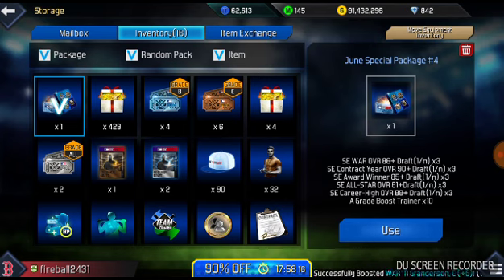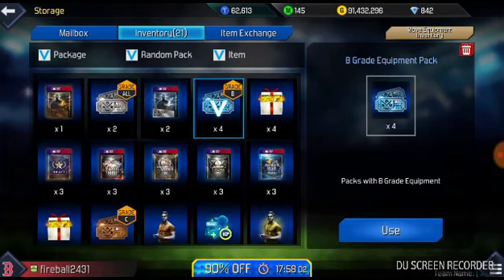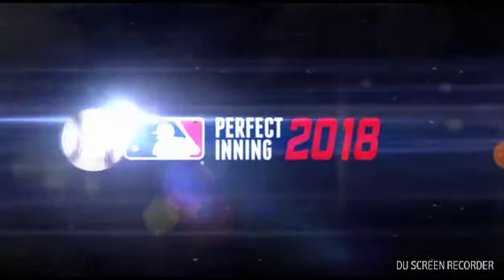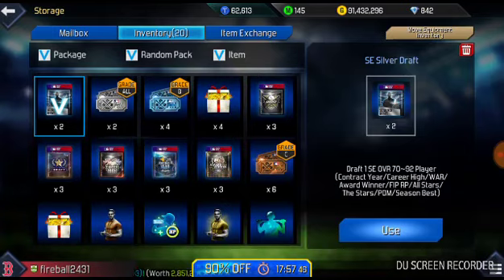So let's get this opened up. I do have two silver drafts and one bronze, and I will open those up. Let's get this first bronze draft out of the way — hopefully we can get a pretty decent pull out of this. And we get a 79 overall, so pretty decent pull for a bronze draft there.